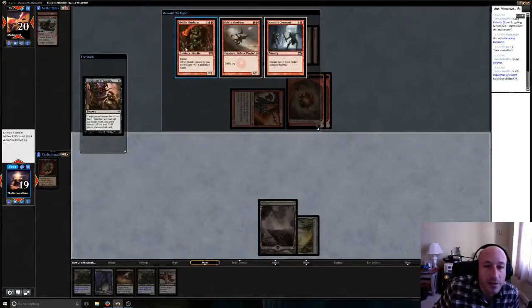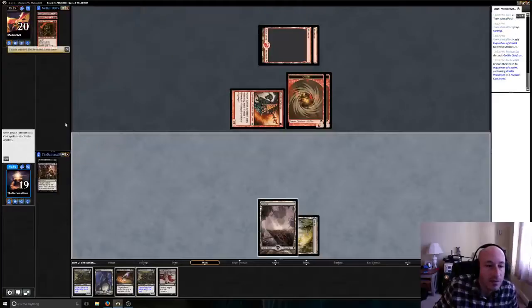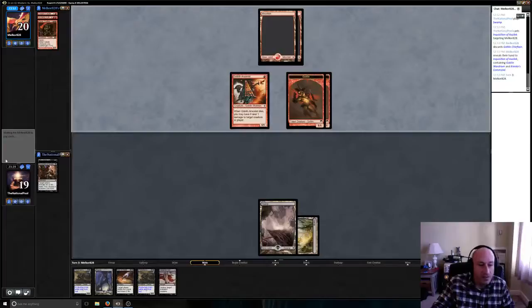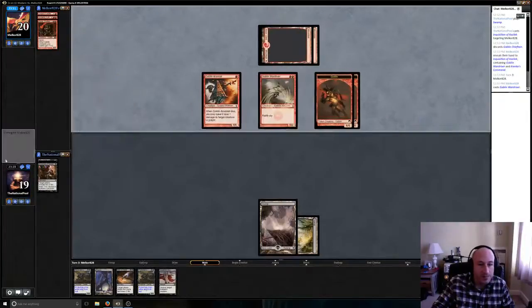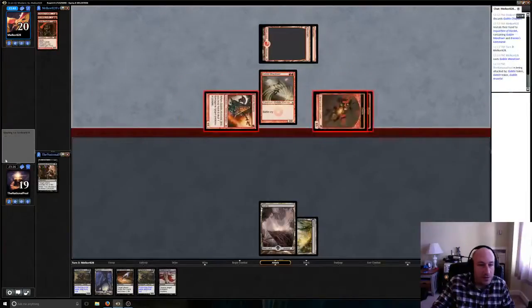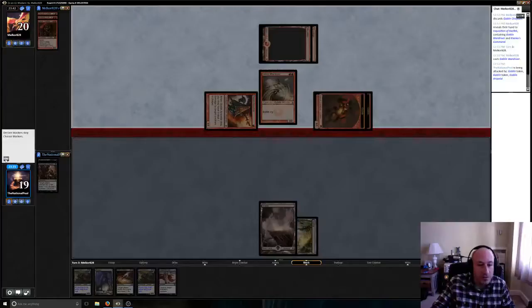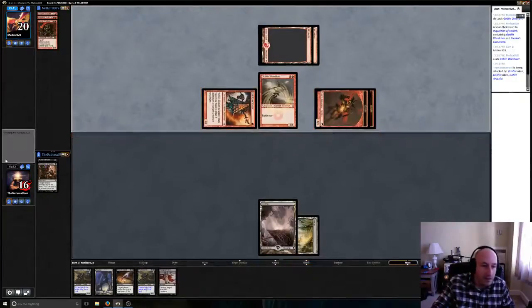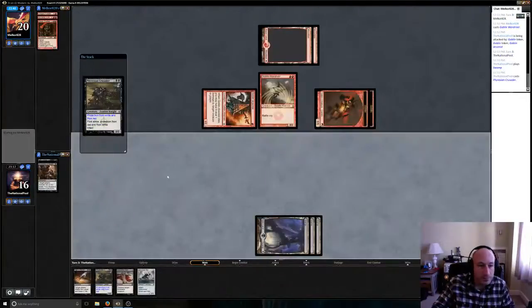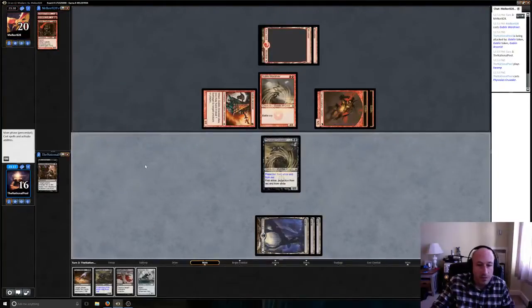Haste — yeah, that's what we want to get rid of — the Goblin Chieftain with the anthem effect. So that's pretty much it for us; we're just going to have to take three on this turn. We can safely drop the Phyrexian Crusader and then follow up with another one. I don't think he's got any board wipes going on, and that'll be a good blocker too — we can kind of get in and then keep one up to block as well.